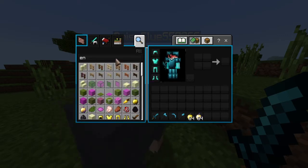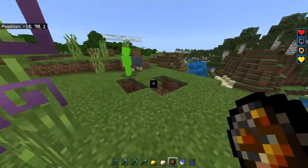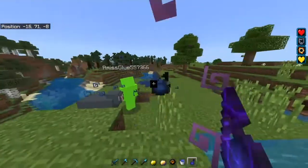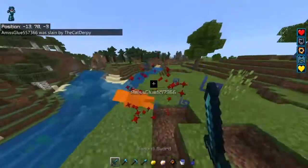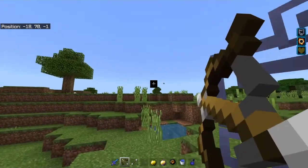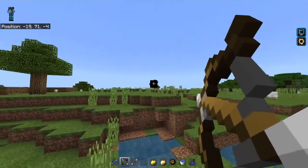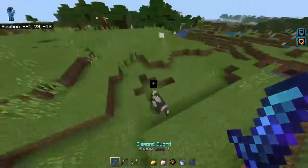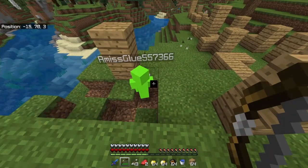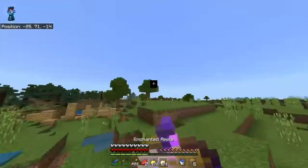Enchanted golden apples are blue here, which is pretty nice. The water is see-through, yeah, see-through too. Potions are very nice for effects. That's pretty much it for this texture pack.